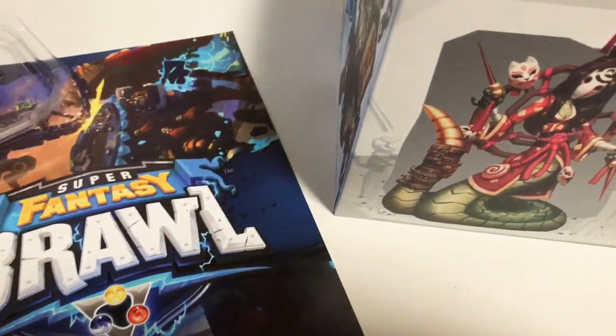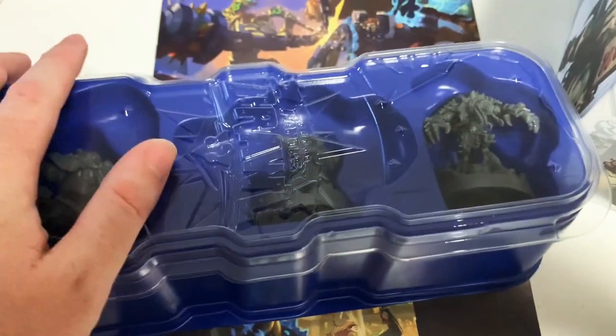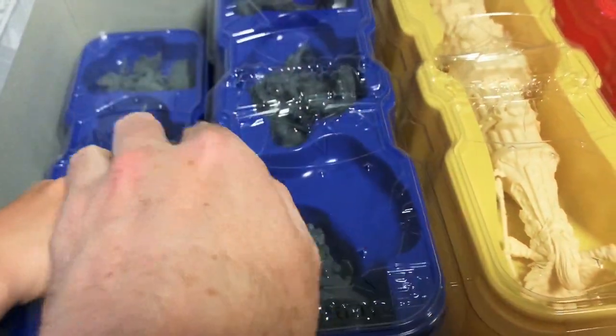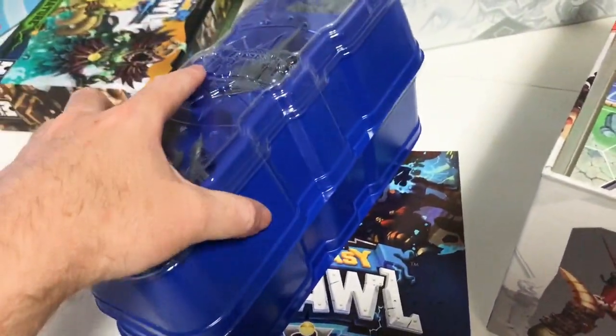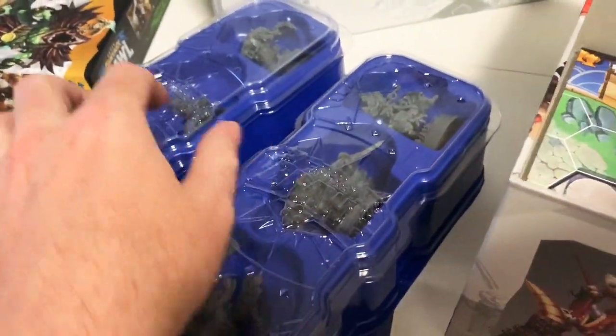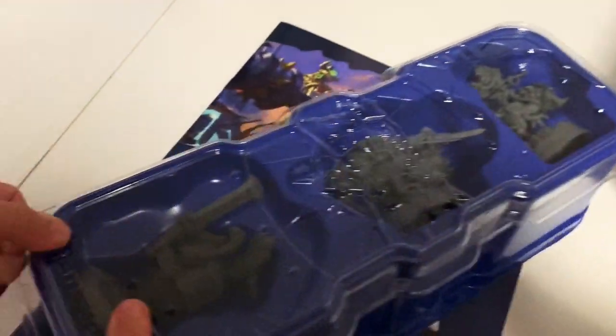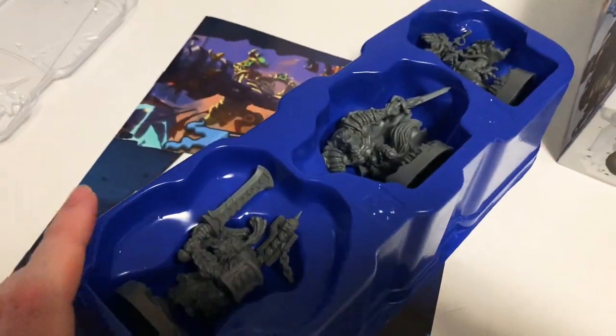There's a little symbol that reminds you which character goes in which tray, so you can put them back in and pop the lid back on — pretty good for storage and setting up. Now let's look at the next tray. They kind of stack on top of each other, so they're designed to sit on top of one another.